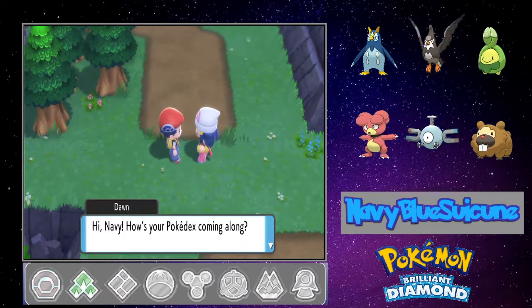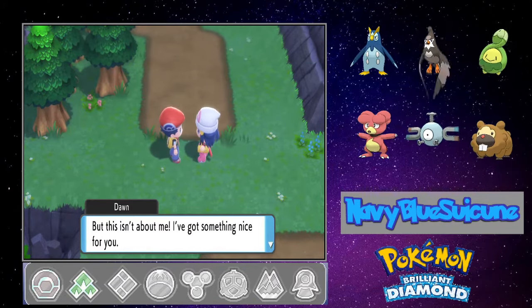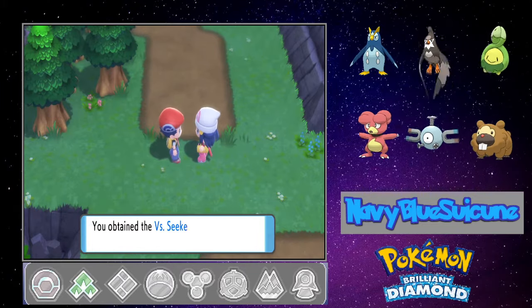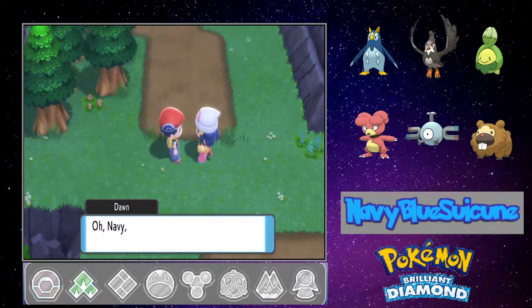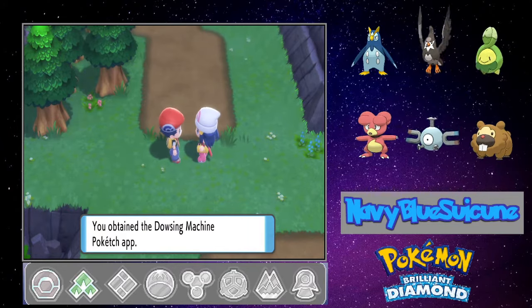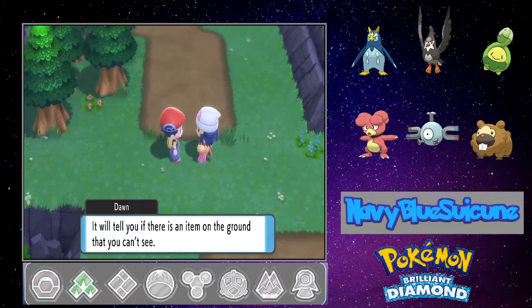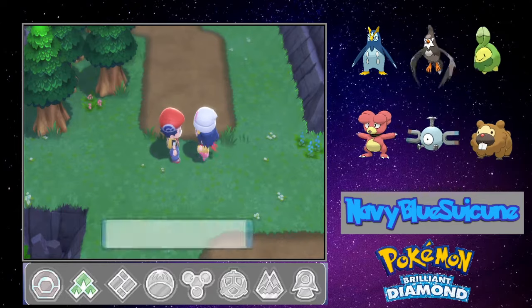It's Dawn once more! Hi Navy, how's your Pokedex coming along? I'm somewhere between fantastic and hopeless. I've got something nice for you Navy — choose what hand you want. Left or right? I'm going right! I see — you want the Versus Seeker! Oh boy, I'm impressed Navy — you know what's important! Now I can rematch trainers. Dawn also gives me something that will tell me if there's an item on the ground that you can't see — it will be especially useful inside dark caves. Okay, let's keep working on our Pokedexes — Professor Rowan is counting on us!